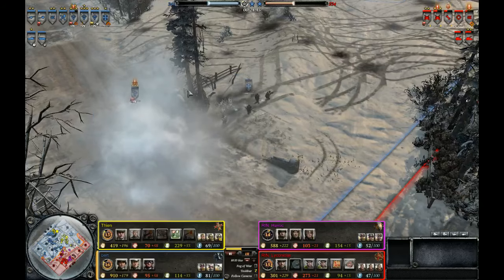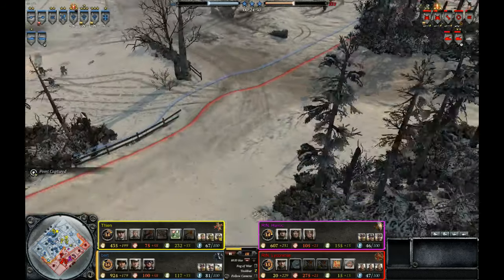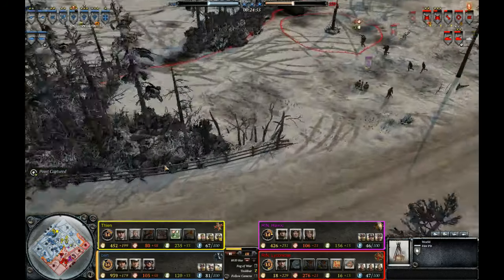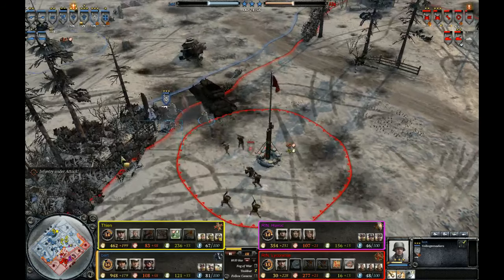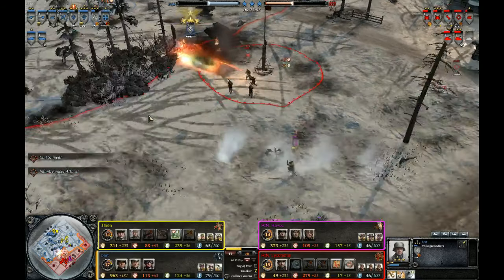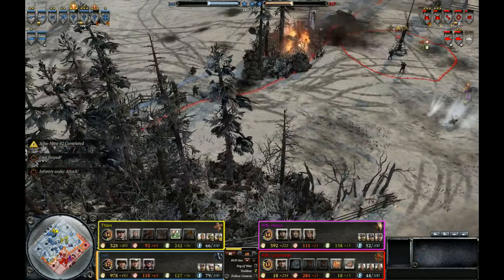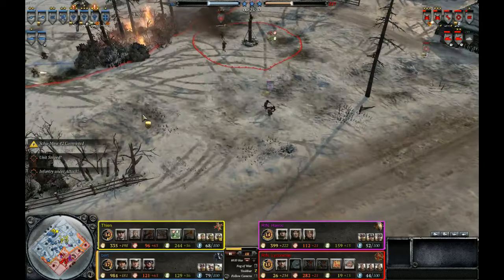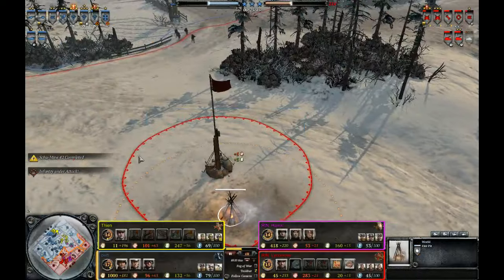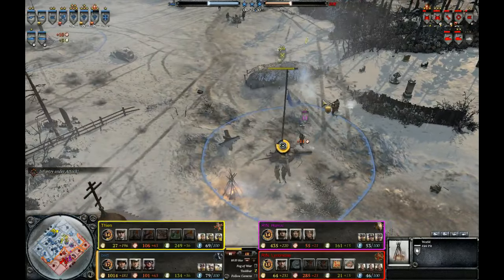A mine will deal a little bit of damage against the vet 5 Volksgrenadiers. I feel like that was a bit of an early retreat — he could have used that vet 5 squad to capture the point right inside the alley and cause a little bit of annoyance to the enemy. But there would have been a dangerous, risky element to that because of course if a Sherman, T-34, or T-70 comes out of the woodwork it could wipe the vet 5 squad. You don't want to be losing that vet 5 squad, so I absolutely understand the decision to retreat that early.